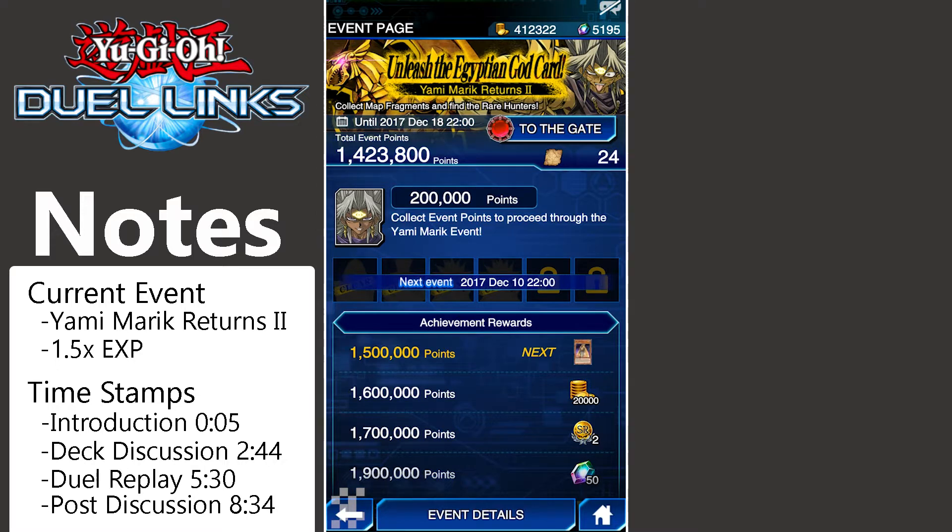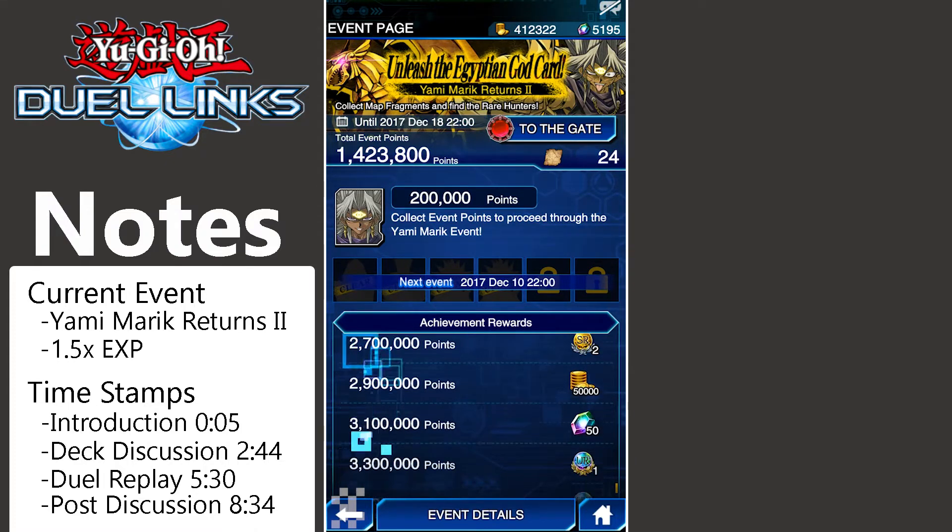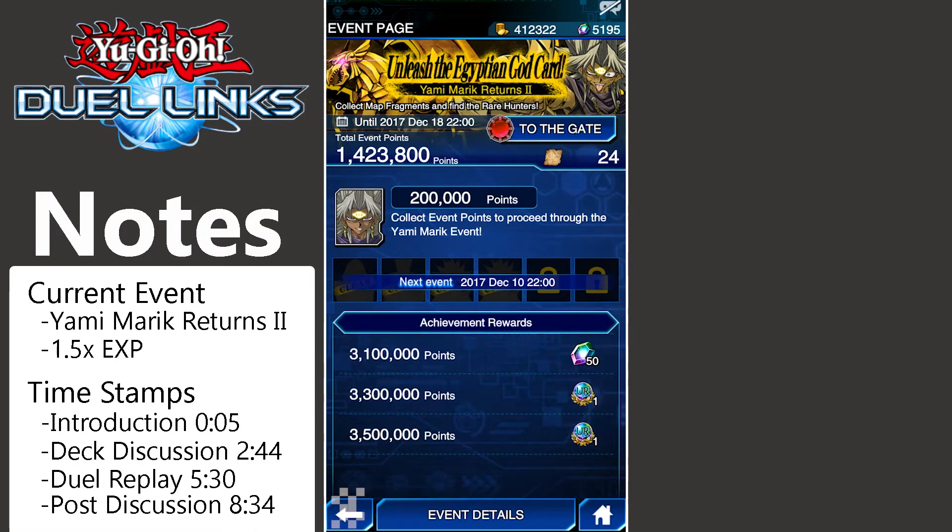So basically this Marik event is broken up into a few different pieces. The first one is just obtaining a whole bunch of points so you can climb through and get all the cards, gems, gold, orbs, and everything like that through the advancements. You can also unlock Marik if you don't already have him.